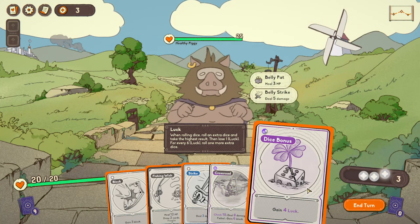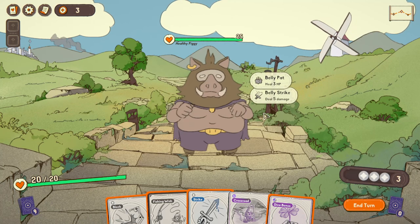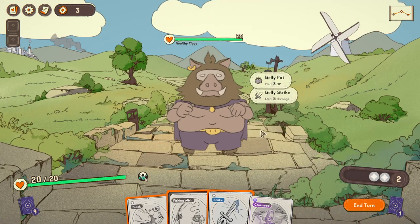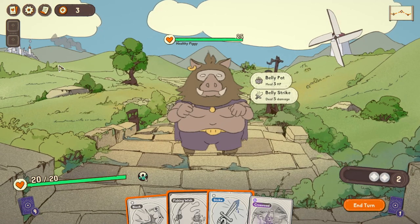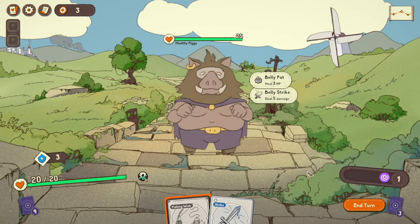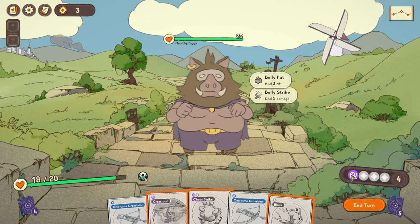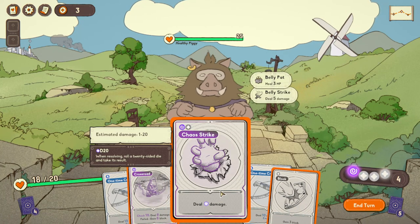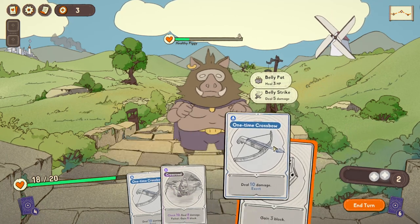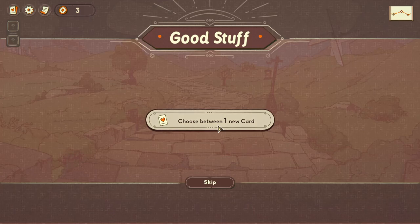When rolling dice, roll an extra dice and take the highest result, then lose one luck for every six luck - then roll one more extra dice. So luck is a stat somewhere. He's going to heal - I'll just hit him with this. I need to convert this mana to blue so I can shoot him. Done - another Fishing Wish.